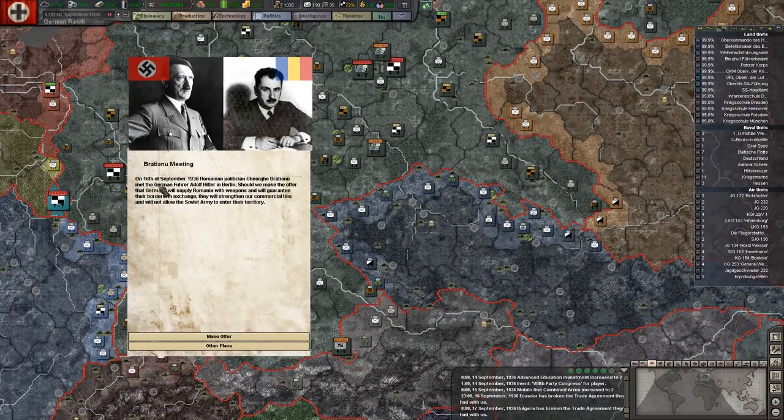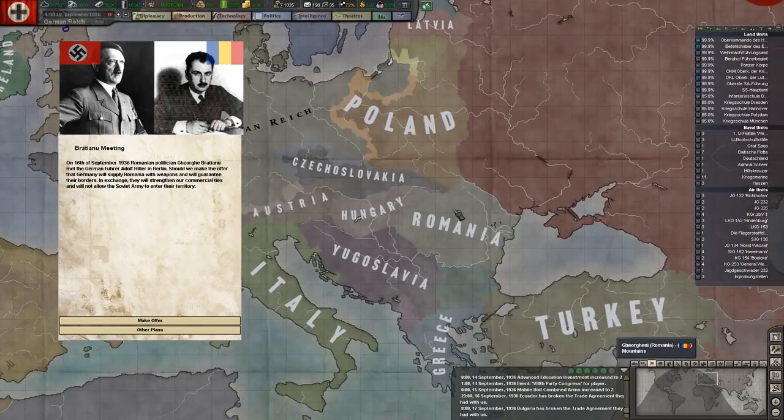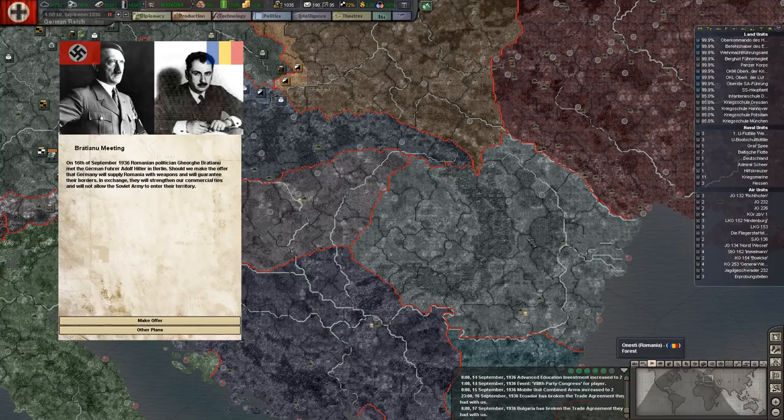Okay, 97 — yeah, that's good enough, we're gonna leave that there. I want to put that up. The Brătianu meeting — that's that guy. On the 16th of September 1936, Romanian political figure George Brătianu met the Führer Adolf Hitler in Berlin. Should we make the offer that Germany will supply Romania with weapons and will guarantee their borders — in exchange they will strengthen commercial ties and not allow the Soviets to enter their territory? Obviously there are various political people traveling around and meeting with other leaders.